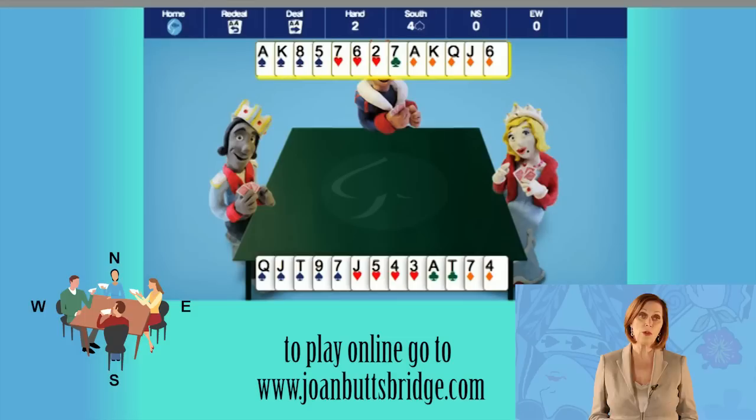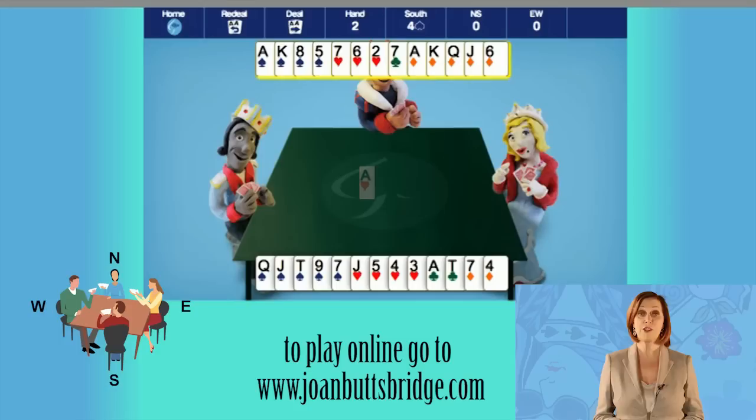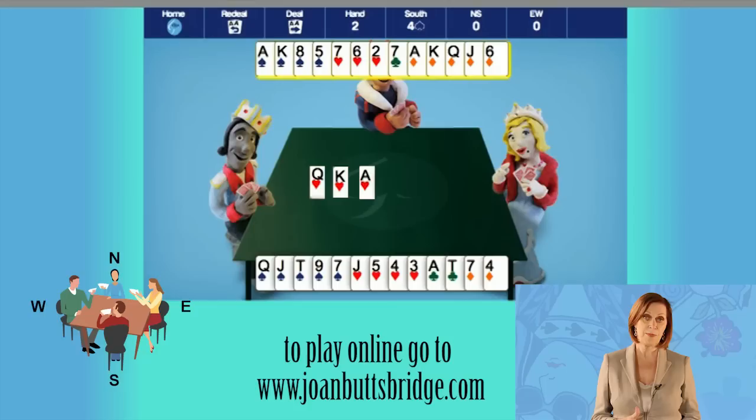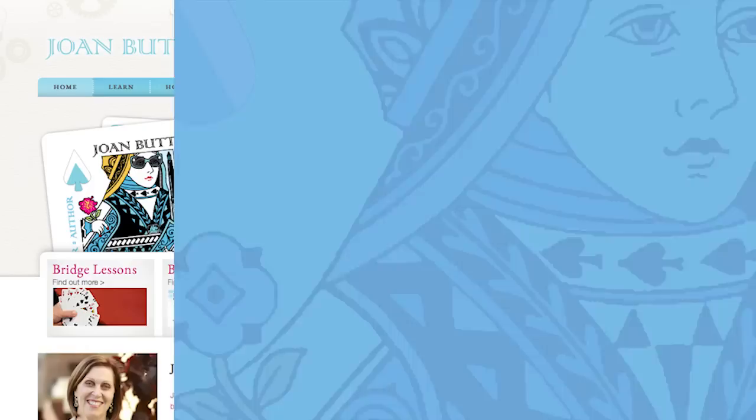If your side started to play, you'd make nearly all the tricks on this hand: five spade tricks, five diamond tricks, the club ace, and you'd be able to throw away your losing hearts on the winning diamonds. But because the other side gets to make the opening lead, they'll win their top hearts first — that's three tricks: the ace, the king, and the queen. After that, you should take all the rest — the top spades and diamonds and the club ace — coming to ten tricks.